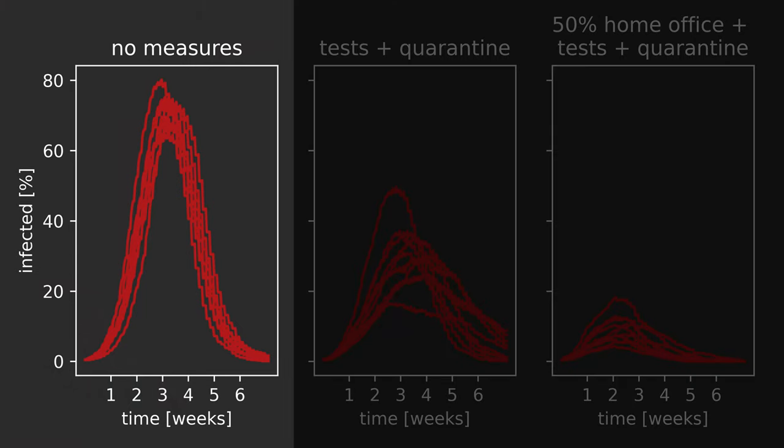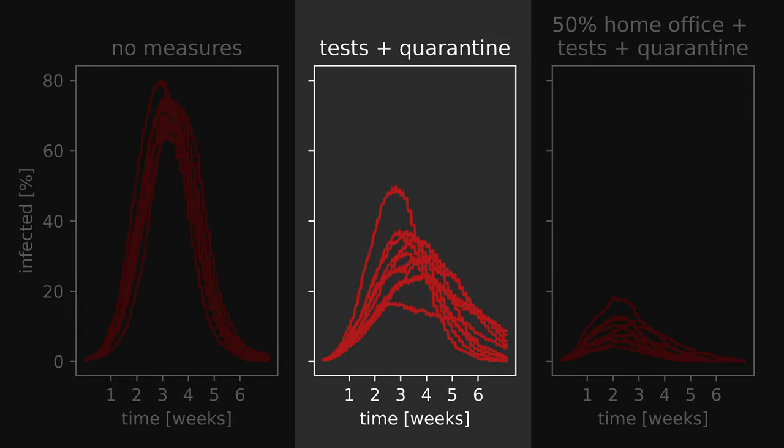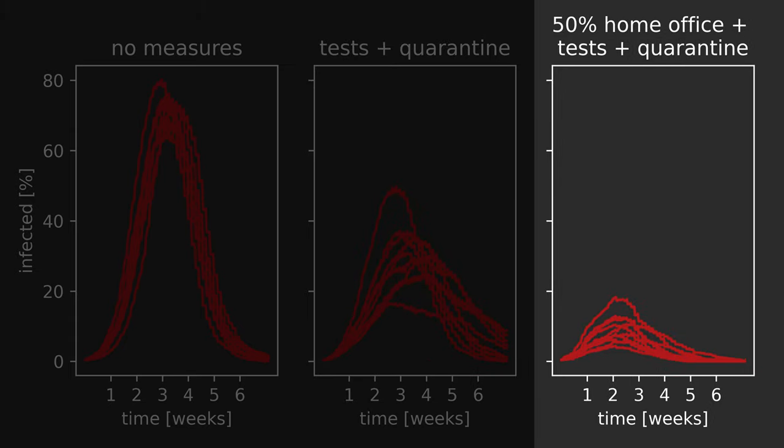Let's take a look at all the results in comparison. To get better statistics, I repeated each of the simulations 10 times. The graph on the left shows results for simulations where no measures were in place. The graph in the middle shows results with the testing and quarantining policy — marbles tested after six days, put in quarantine with family, and known contacts tested. The graph on the right shows results with the 50% home office policy combined with the testing and quarantining policy.